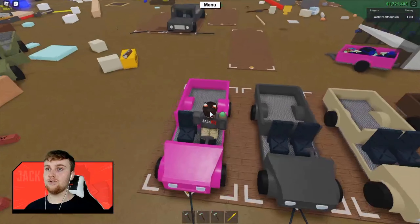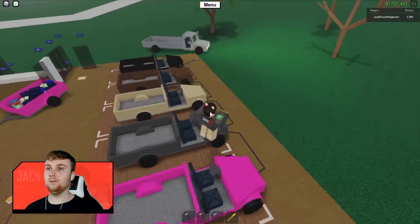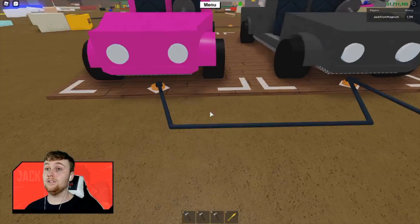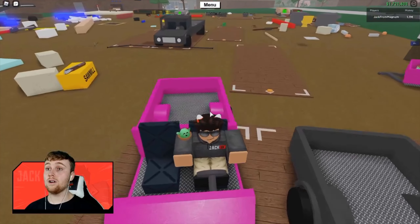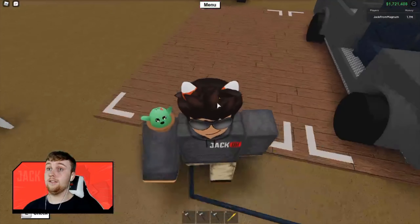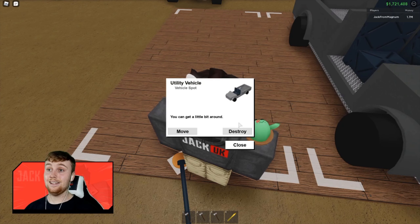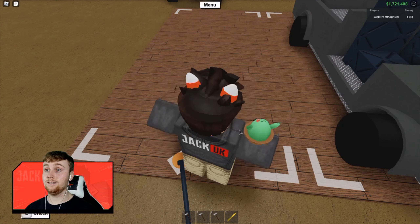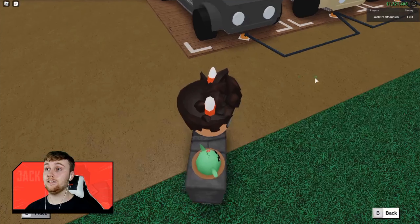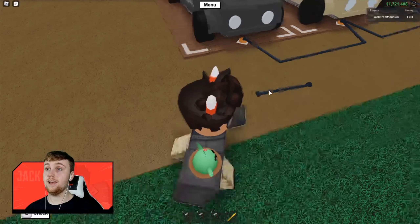Now you're going to want to keep this truck on your base. You've just spent all that money and time trying to get the truck in the first place, so what you're going to need to do is drive the truck off of the spawner. You're then going to need to go to the spawner that it spawned on, click E, and simply go and destroy it. I'm then also going to remove the wire that it was connecting to.